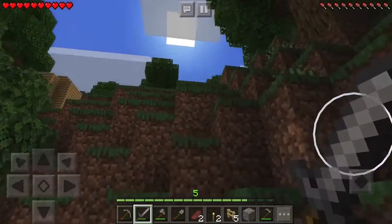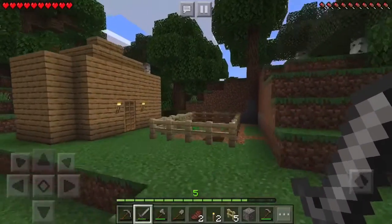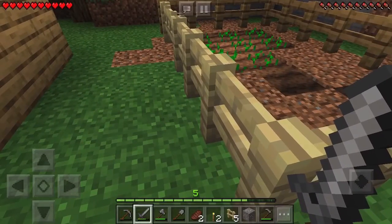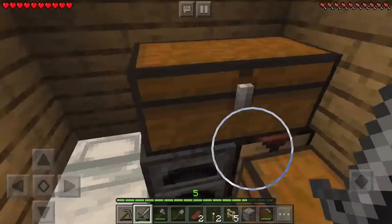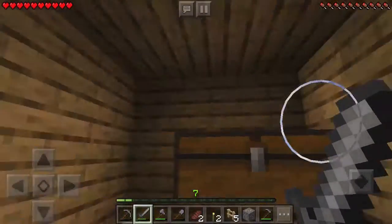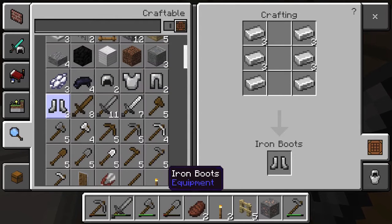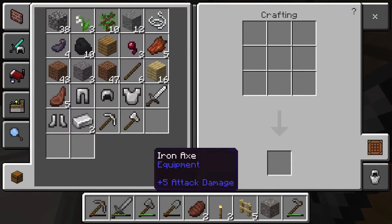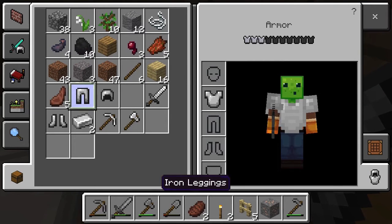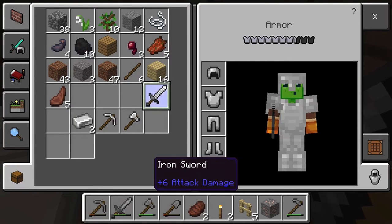The sun is still shining and we are still mining! Now I have a full set of iron armor — just two days of hard labor. Let's make the iron helmet, iron chest plate, iron boots, iron sword, iron pickaxe, and iron axe. We are pros now! A full set of iron armor in like two days — I've never made it this far this fast. I'm proud of myself.